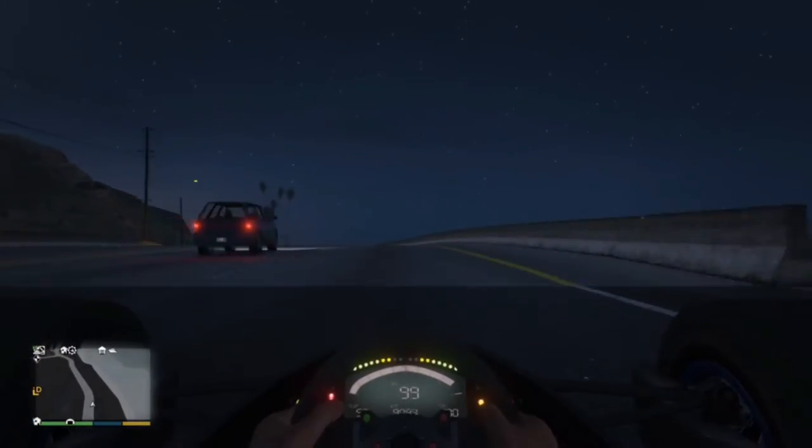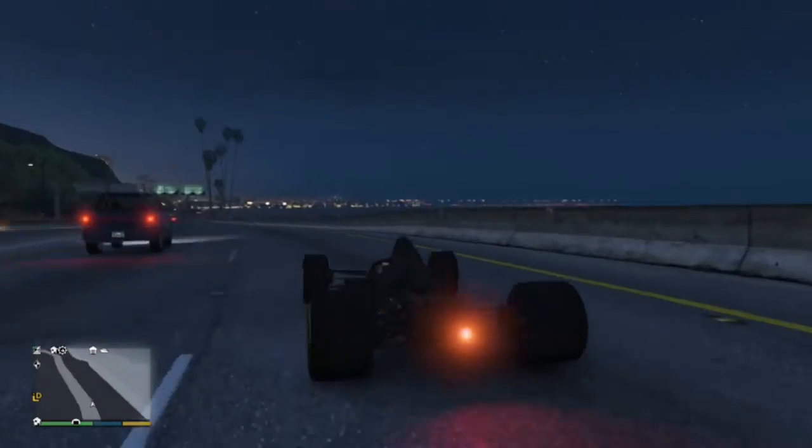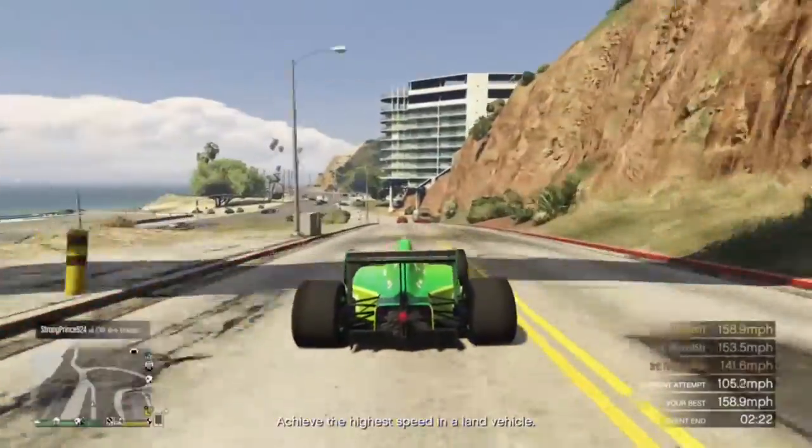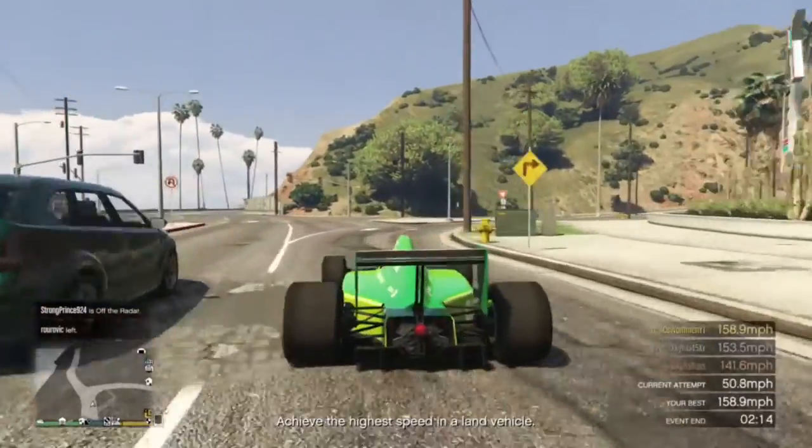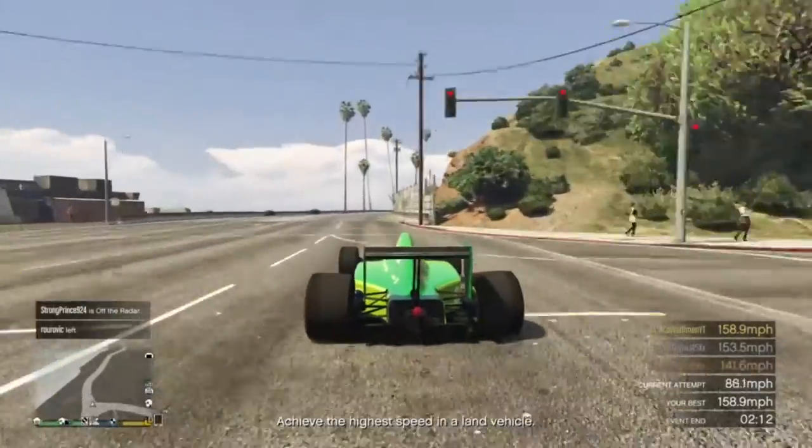When I did this, I luckily had a speed test running — the free mode event for who can achieve the highest speed — so I could see an accurate speed reading comparing the normal car to the destroyed car. When you see it, there's basically nothing left of the car, just some wheels and a body. As you're going to see in the footage, there's a speedometer on the car and the speed challenge in the bottom right corner of the screen, and it increases quite a bit.